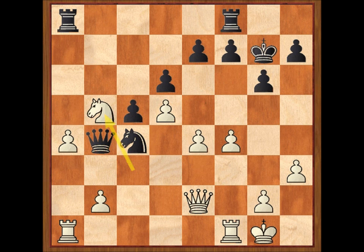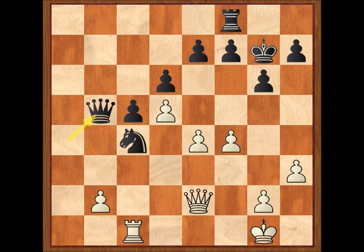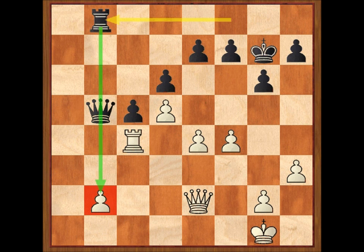Pero aquí las blancas pueden cambiar peones y algunas piezas después de caballo por B5, torre por A4, torre por A4, dama por A4, torre C1, dama por B5, torre por C4, torre B8. El peón de la columna B ha quedado algo débil y esto hace que las negras tengan una ligera ventaja.